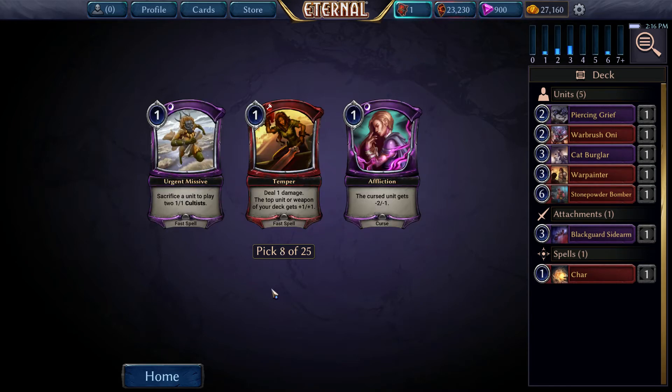Temper - decent little removal card. Affliction - another kind of okay removal card. It can be used to stall out a bigger flyer too if you want, so it's a little more versatile in that regard than Temper. However, Temper is a fast spell, and buffing the top unit by 1 is quite a bit better. So we're going to go with Temper.